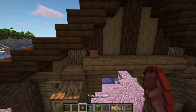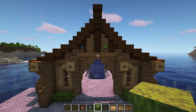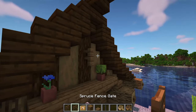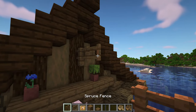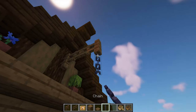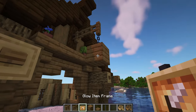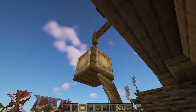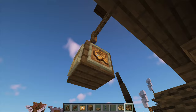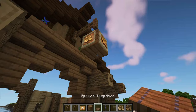To decorate this ledge, I'm just adding a couple of flower pots with flowers or bushes in them. In the middle, add a spruce fence followed by a fence gate then another fence like this — you need to crouch to be able to place the second fence. Below this fence, add a chain and then a spruce plank. Surround the plank with glow item frames and add in some boats. Finish by adding a spruce trapdoor below the plank.